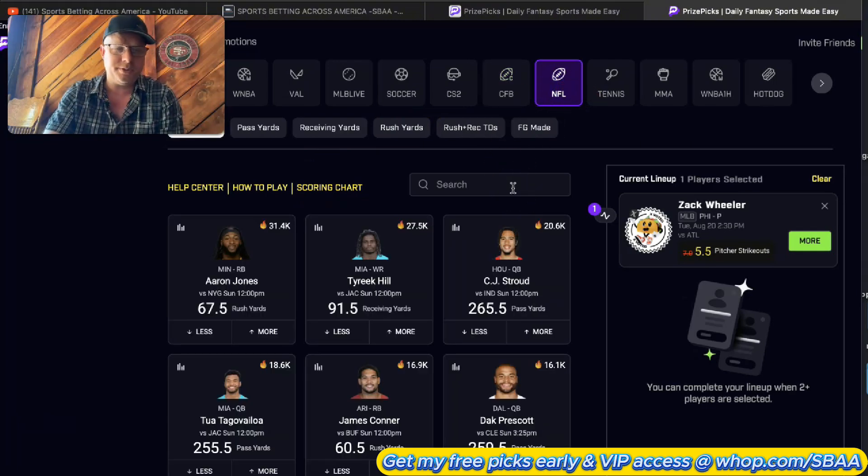What I like to do during Taco Tuesday if you get $25 is do a quarterback with two receivers double-stacked. You're getting a different team, so you're basically going all in on one offense that you think is going to have a good day.